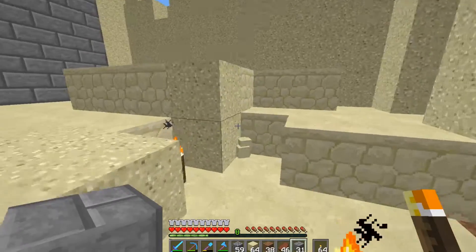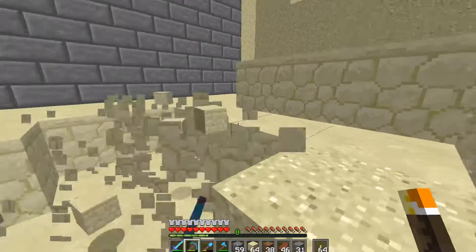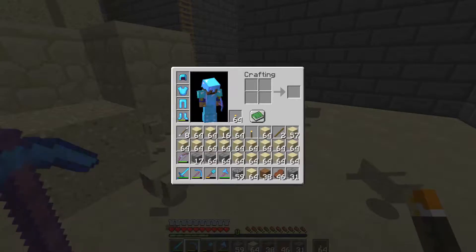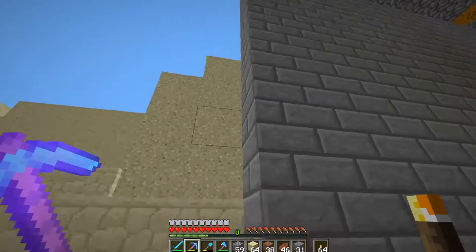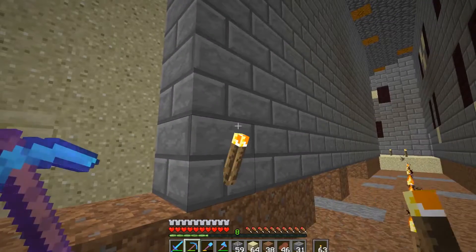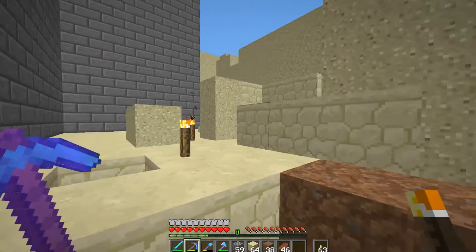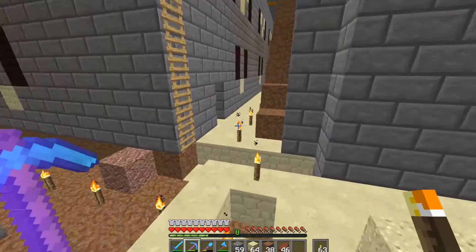The upper part of the tower is going to be made out of sandstone, so I can clear that out, which will fill my inventory up again. I went eight from that corner, so I'm gonna go eight from this corner.